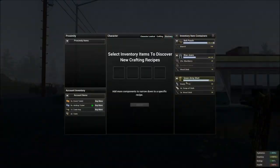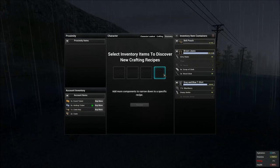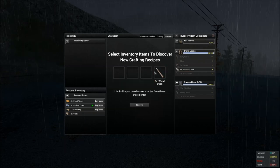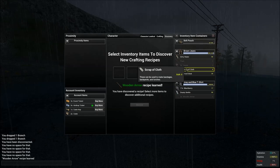If you have a wooden stick and you put it into the discovery and click discover, you have discovered punji sticks — meaning basically traps — and it allows you to craft them. To create an arrow, again you need a wooden stick. Click into the discovery and then click discover. You have now discovered a wooden arrow.